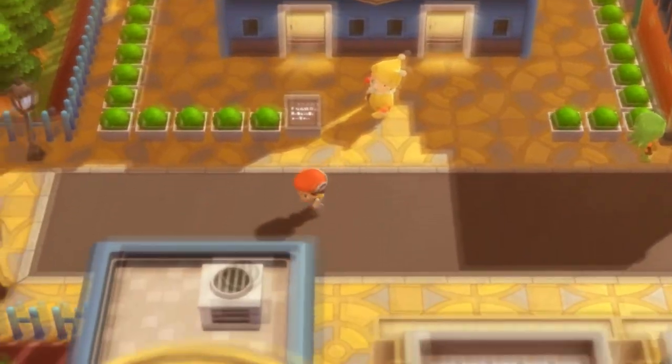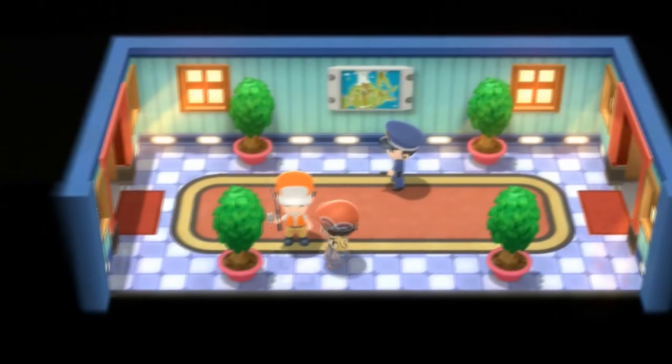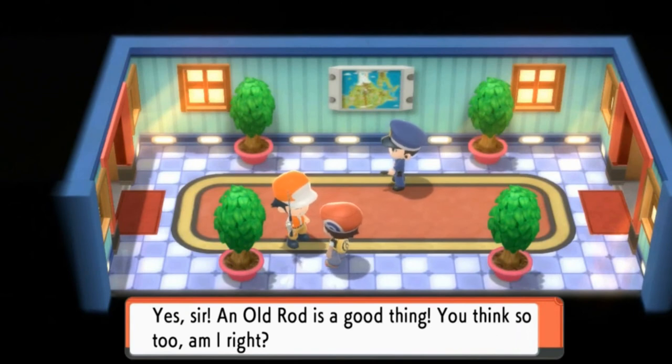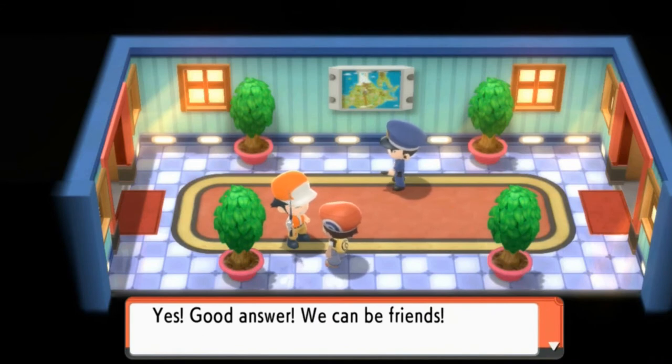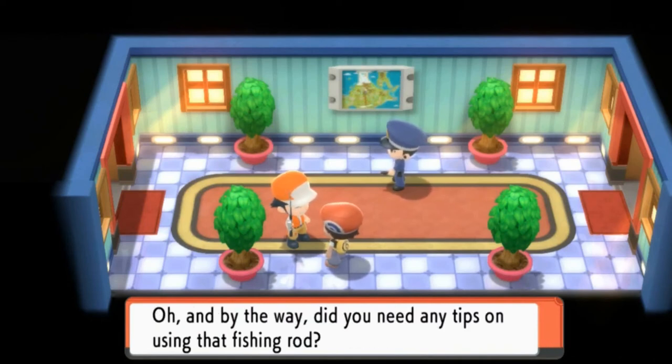Now there is one little thing we can grab. Let's go into this building and talk to this individual. He says, 'An old rod is a good thing, you think so too? Yes — good answer, we can be friends. Here you go, that's my old rod.' And yes, look at that — we get ourselves an old rod!